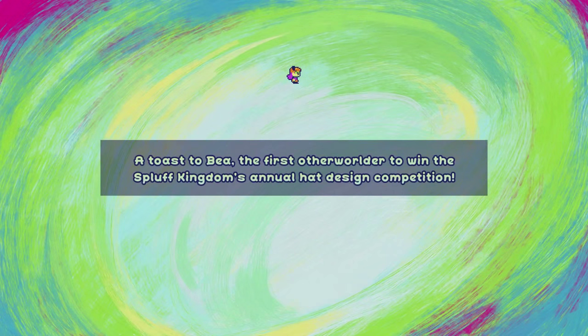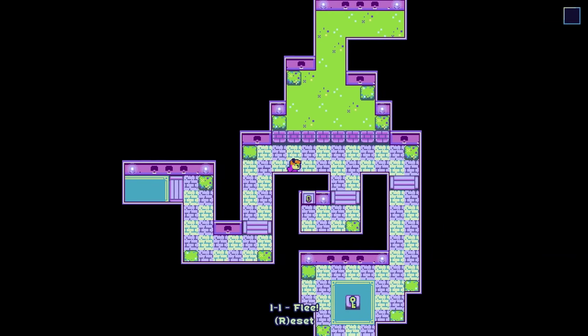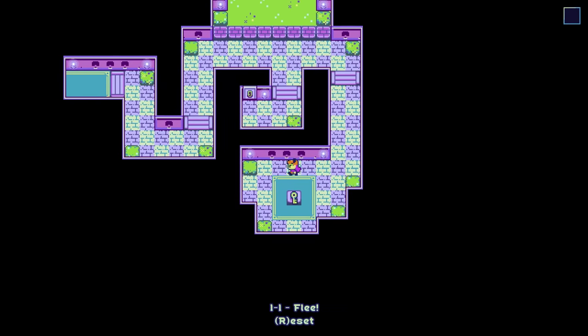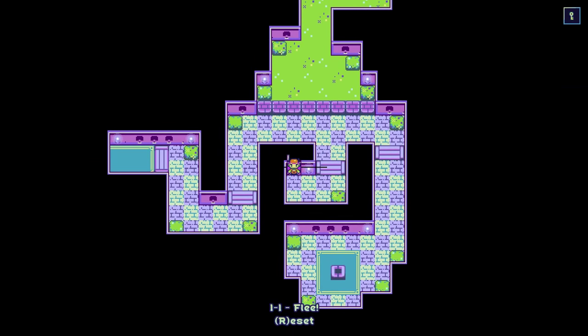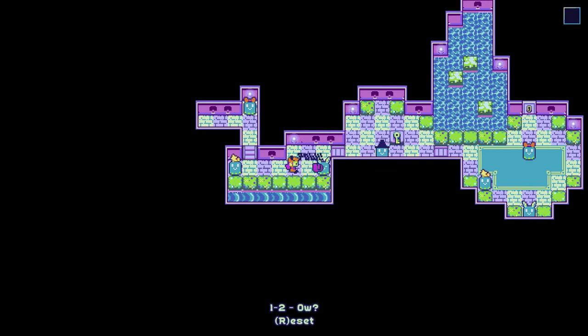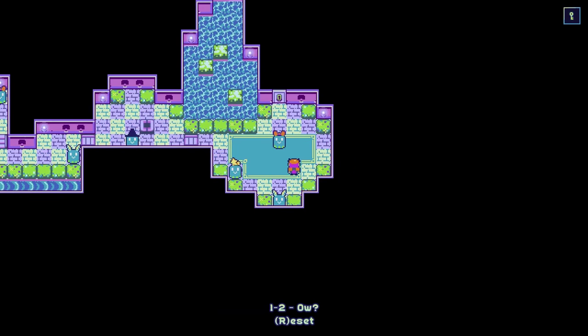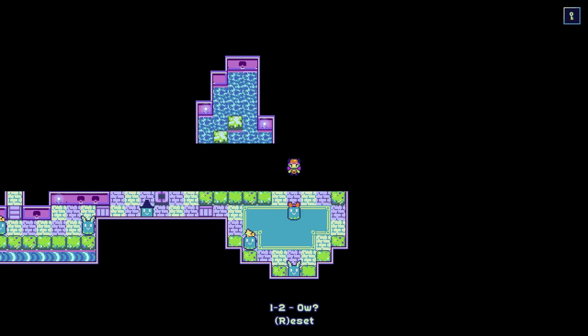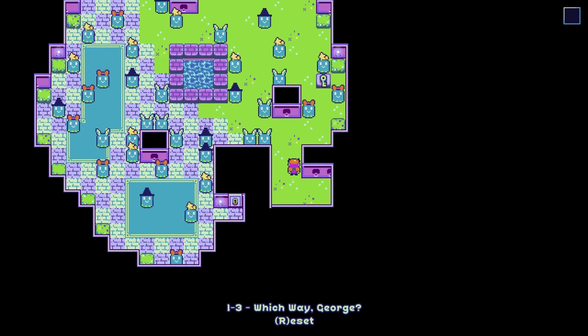So let's just get started right at the beginning here. The game really gives me an Adventures of Lolo vibe. All the sound effects are just voice clips — it's kind of cute. So all you gotta do is bring that key to the door. Easy, right? The spluffs are the little dooders — the ghost things. They look like ghosts anyway.